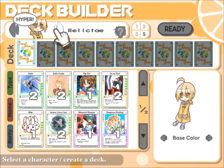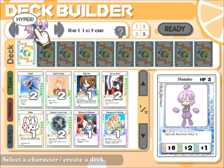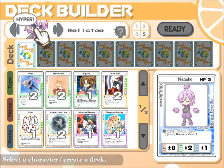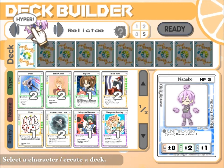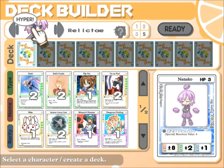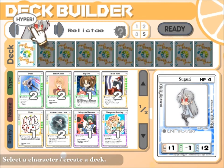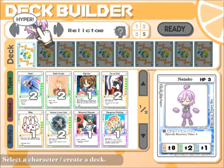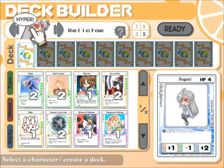Each of these characters is different — they all have their own unique benefits and disadvantages. Nanako, for instance, has a plus two to her defense and a plus one to her evasion. She also has a recovery value of four, which means whenever she's down, she starts at four for recovering rolls. Seguri has an attack of plus one, a defense of negative one, and an evasion of plus two.